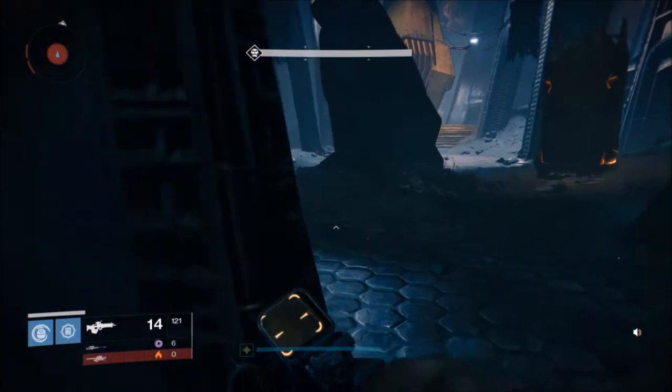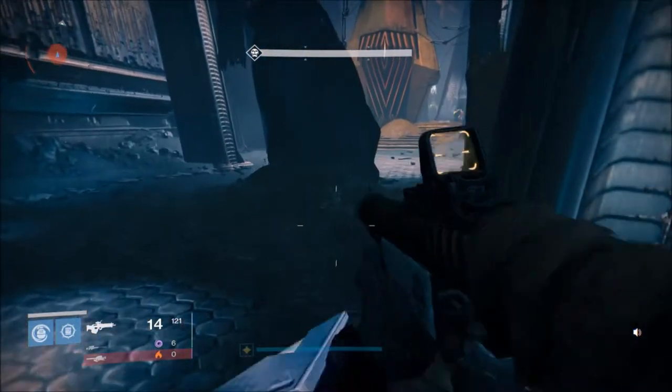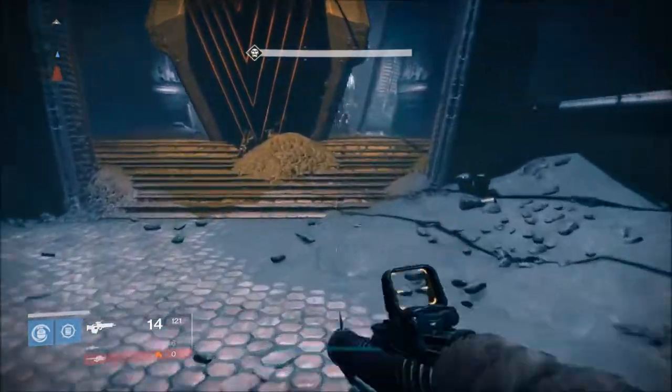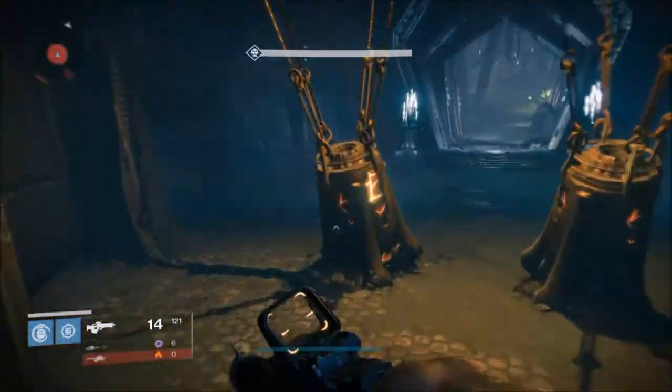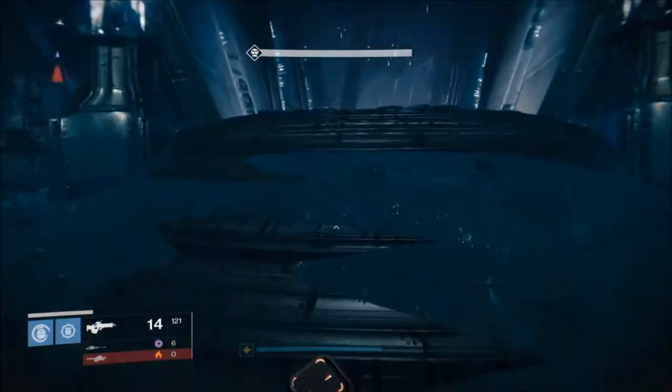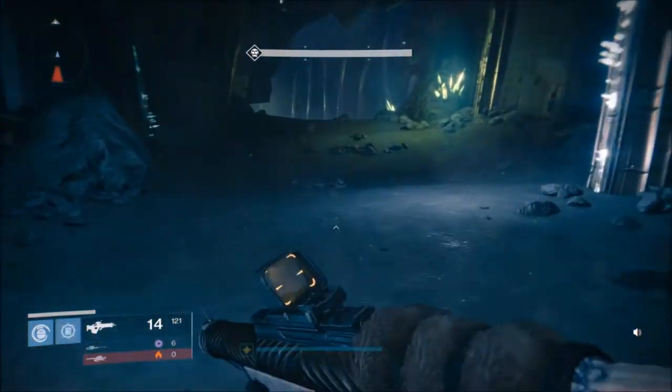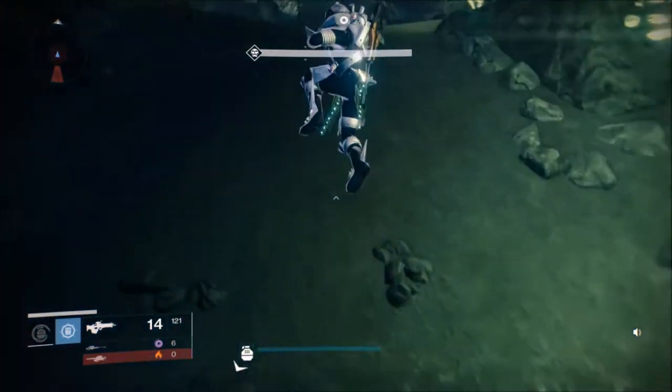Most of this mission is pretty simple — it just gets hard when you get to the spindle part. This room up here is where your Crota crystal is that you're taking pieces from.